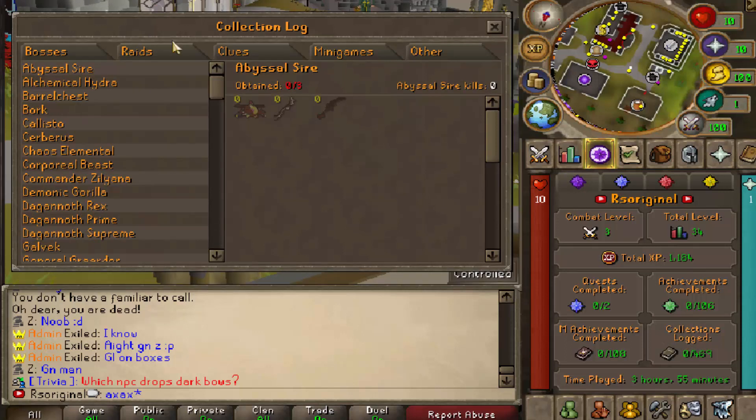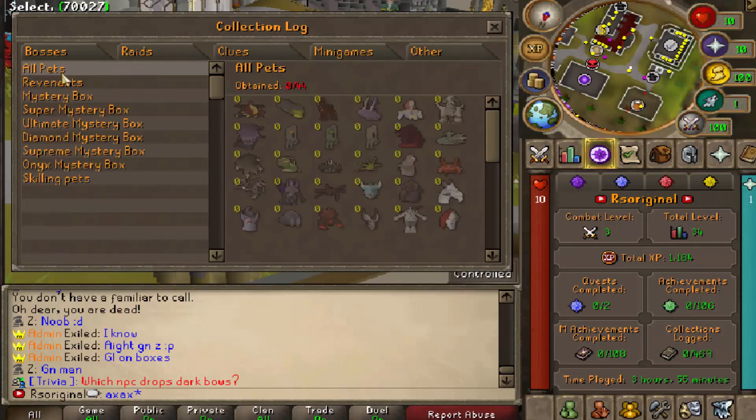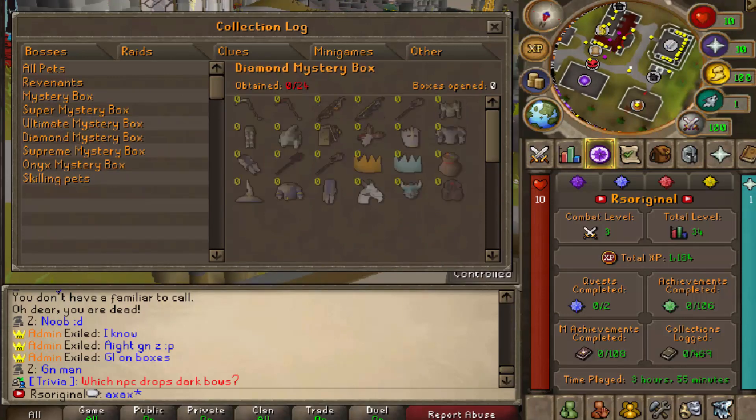They have a massive collections log, which includes your bosses, your raids, clues, minigames, and even other things. In other, you're going to have things like your pets, your mystery boxes, and every tier is just separate things. So for example, your super mystery boxes, Ultimate, Diamond, Supreme, Onex, and even your skilling pets.